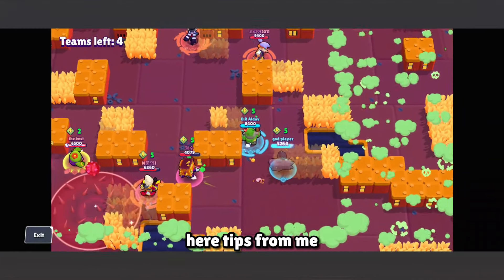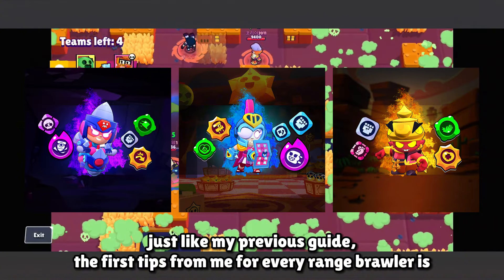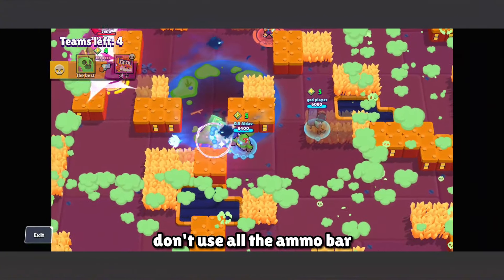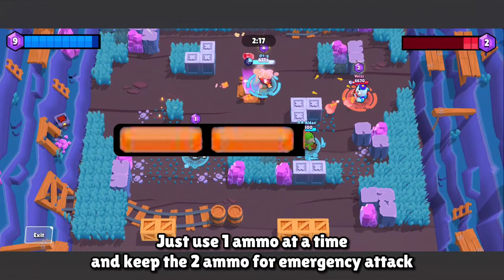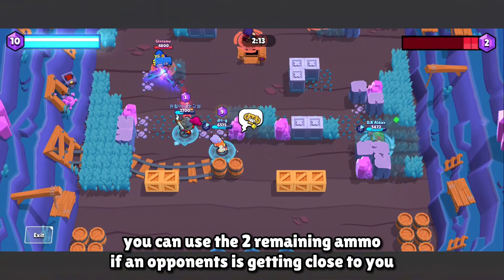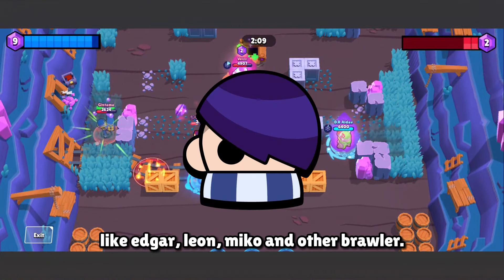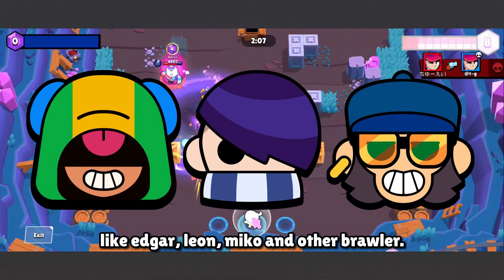Here are some tips. Just like my previous guide, the first tip for every range brawler is don't use all your ammo. Just use one ammo at a time and keep 2 ammo for emergency attacks. You can use the 2 remaining ammo if an opponent is getting close to you, like Edgar, Lion, Miku, and any other brawler.